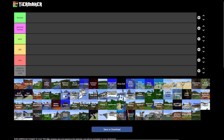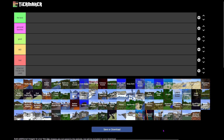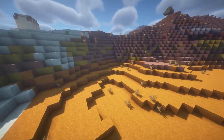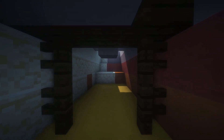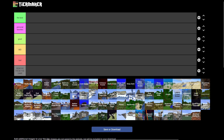Starting off in alphabetical order, first we've got Badlands Plateau. I think it's pretty cool — it can spawn those overground mineshafts and minecart chests, which is really good. It's pretty solid for early game, but the fact that there's no wood really hurts it a lot, and no food whatsoever.